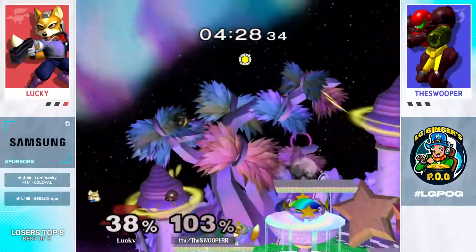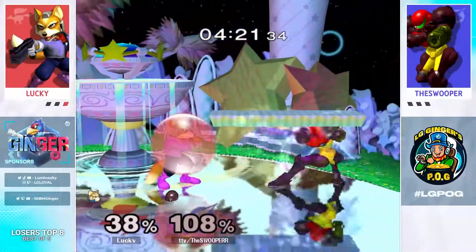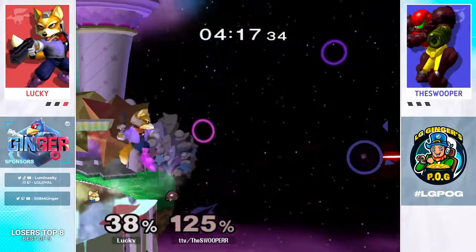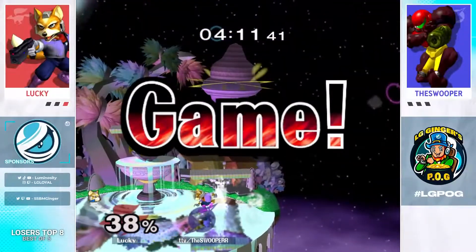You have to be really careful with up-B out of shield on this stage sometimes, because the low side platforms mean that Fox can up-B out of shield. Forward throw here. These edge guards have been the money maker for Lucky recently. And that's going to do it for the match.